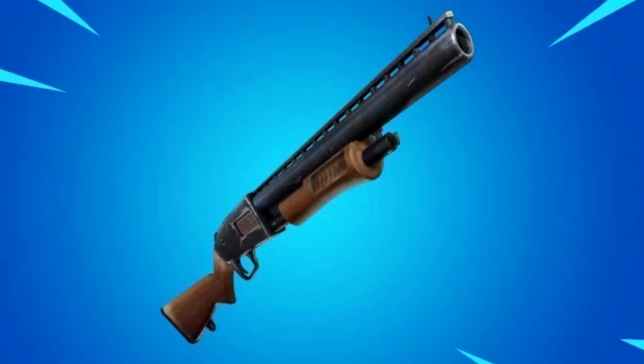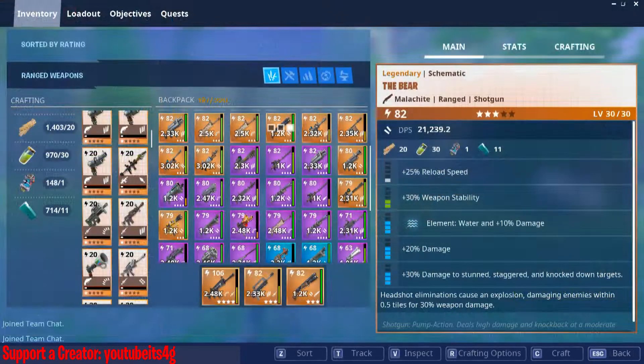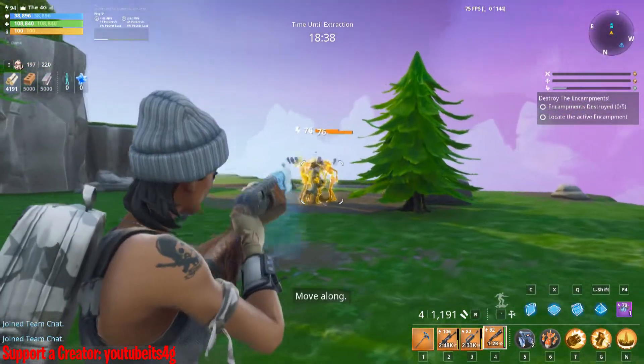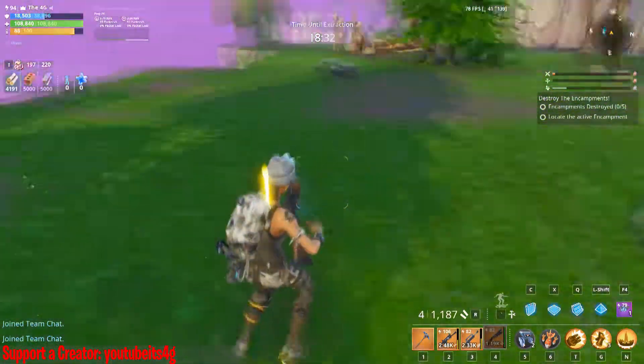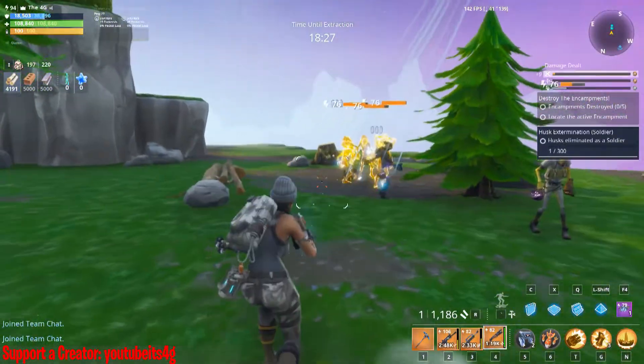But it's not — if you play Save the World, this is the Bear. This definitely is not the pump, because as you can see there's an extra part on the barrel of the shotgun. Now what could this be? This could possibly be a green and maybe even a common variant for the combat shotgun. I feel like that'd be a great idea, considering the combat is so limited in terms of rarity.